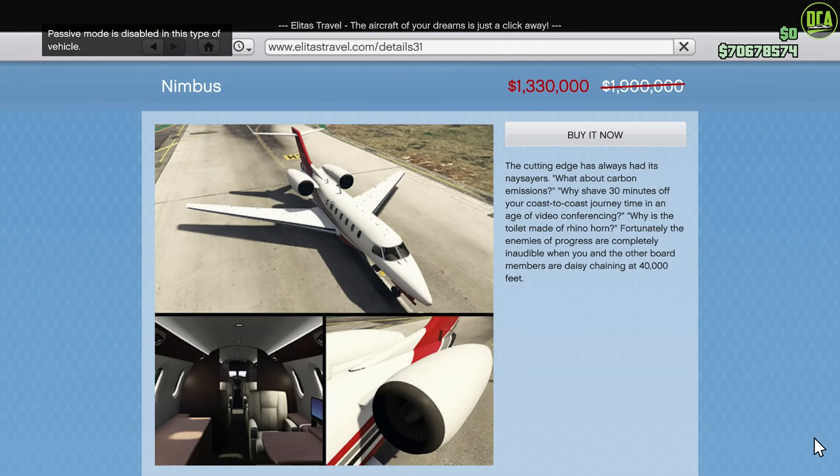Moving on to the Latest Travels website, we have 30% off the Nimbus jet. This plane is a Pegasus vehicle with no customization, unfortunately. It seats eight players, but honestly I think this one is pretty useless even with this discount.